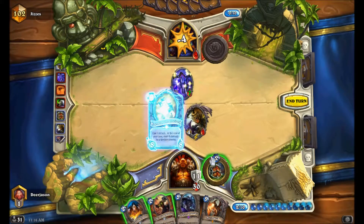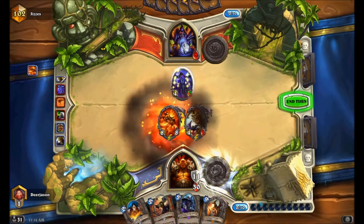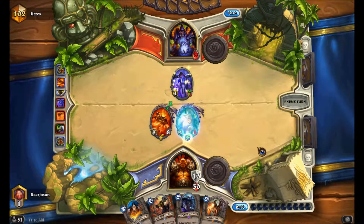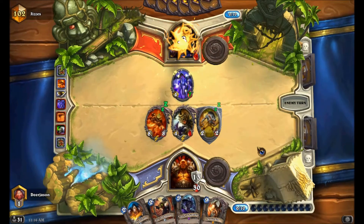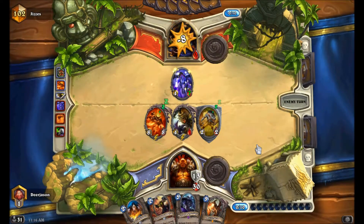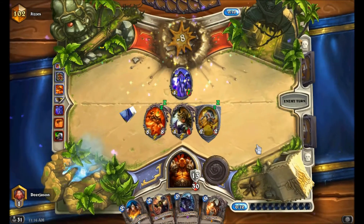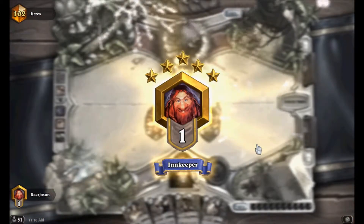I play Ragnaros. My Ragnaros always hits Face - always hits the right target. If Face is the right target it hits Face; if a minion is the right target, it hits the minion. Either way Ragnaros is fine. And of course my Ragnaros got the RNG and hit Face. GG my friend - that's what you get for not killing my Hoggar.